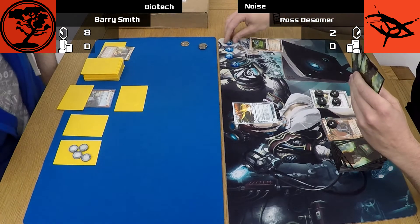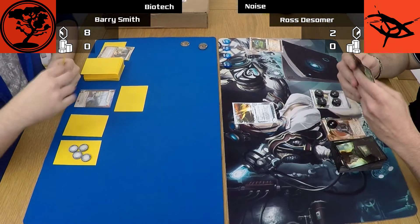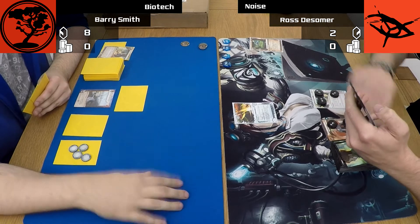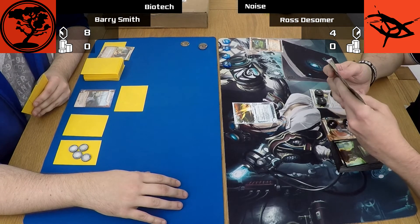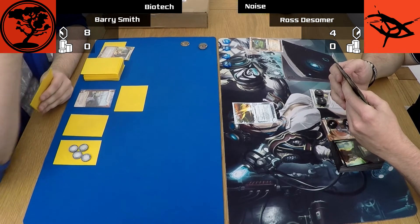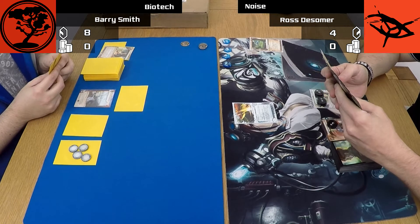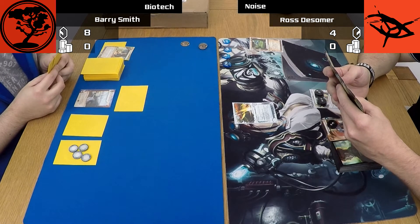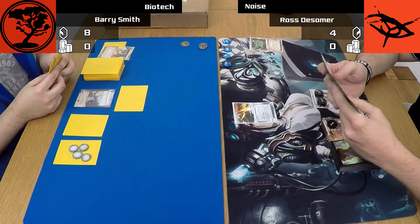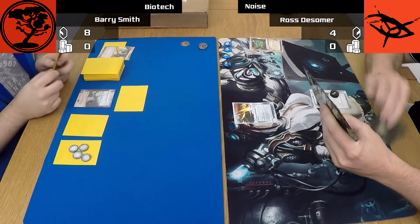Then going into my second turn, I use Mushin No-Shin. It's a double that places 3 advancement tokens on a card from hand, and then I use my third action to place a 4th advancement token. Placing that 4th advancement token puts a lot of extra pressure on the runner. If they run it and it's an ambush, then Cerebral Overwriter would do 4 brain damage, leaving them with only 1 card for the rest of the game. If it's a Project Junebug, then it does 8 net damage, which means they'll have to spend the first 3 clicks drawing up, assuming they can even survive it. So early days when they don't have to run anything, it's definitely worth testing the waters and seeing what they do.